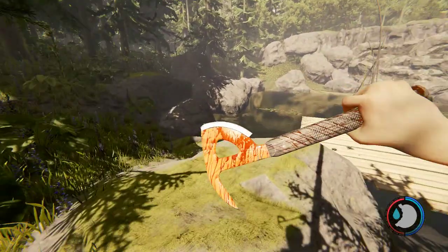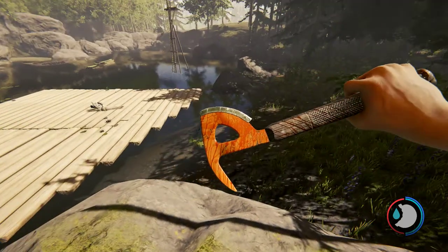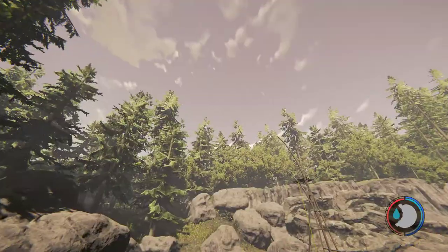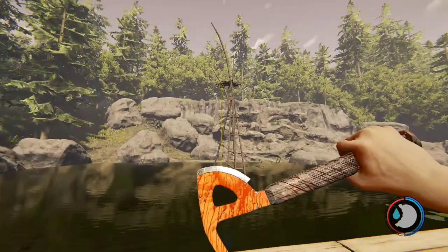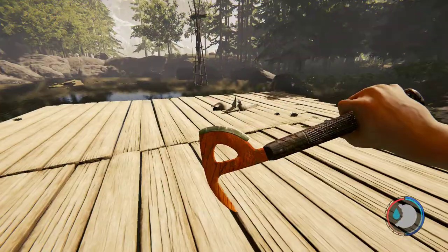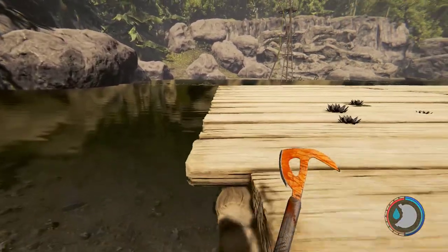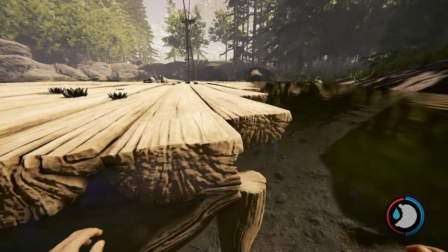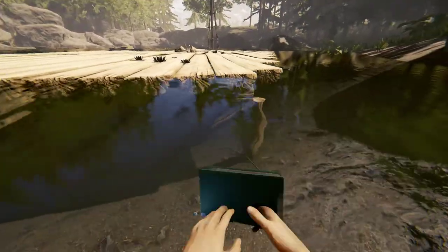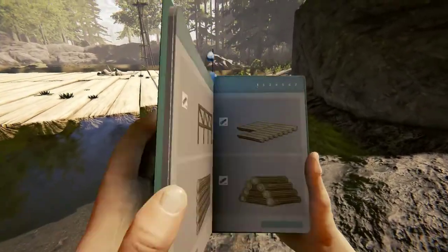Welcome to another Forest guide. Today I'm going to do an achievement guide and try to get two achievements in one video. I started over by Geese Lake because my plane crashed right there. I built this platform right here — it's perfectly matched along the water. It's not the easiest to get, but let me show you how to do it.